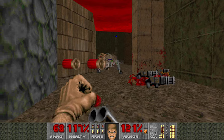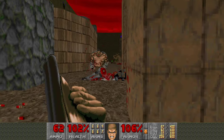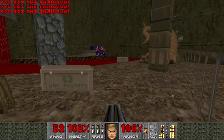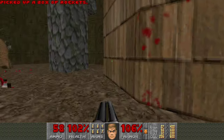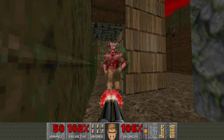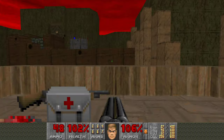Occasionally you get some infighting going on — let me see if I can get that to happen. Sometimes they just don't want to shoot each other, but it's not a big deal; just do what you can. There are more supplies out here if you need them. There's a Baron of Hell hiding in here, but he's not a big threat because he's all alone and you have so much room to move around.